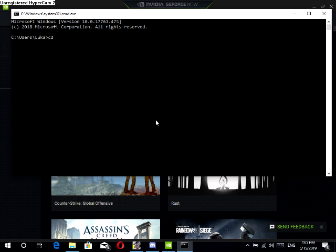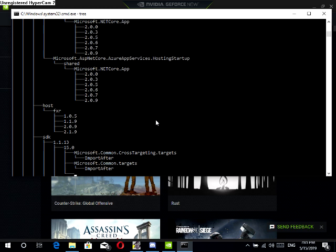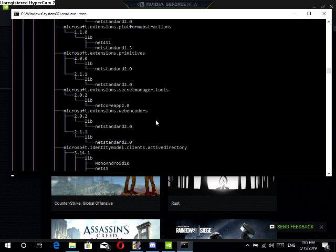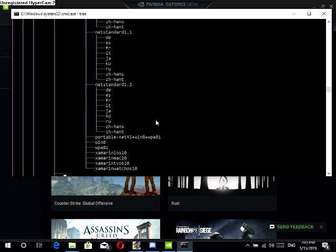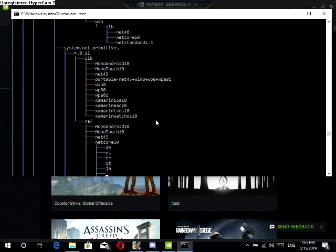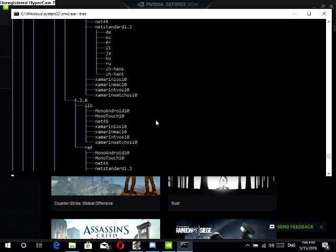Now you put CD dot dot, CD dot dot, and then you type 3. So you see, it's gonna activate GeForce Now — as you see, it's activating it. This is like a huge hack. As you see, it's activating it right now.